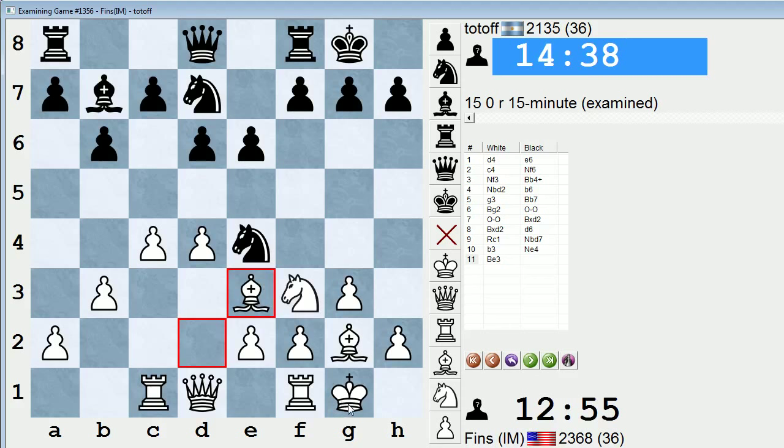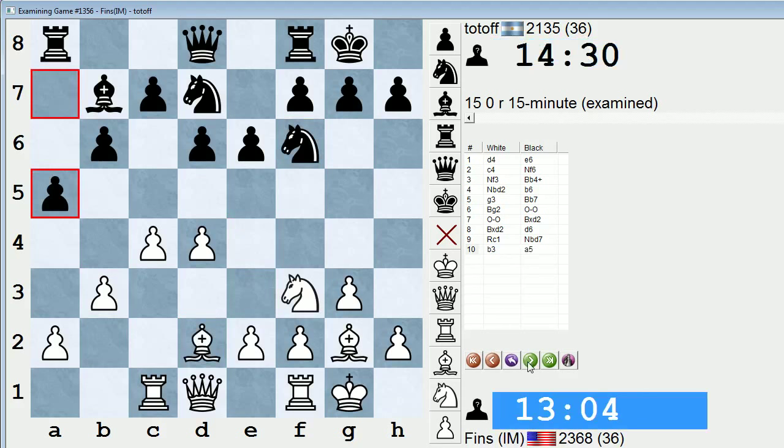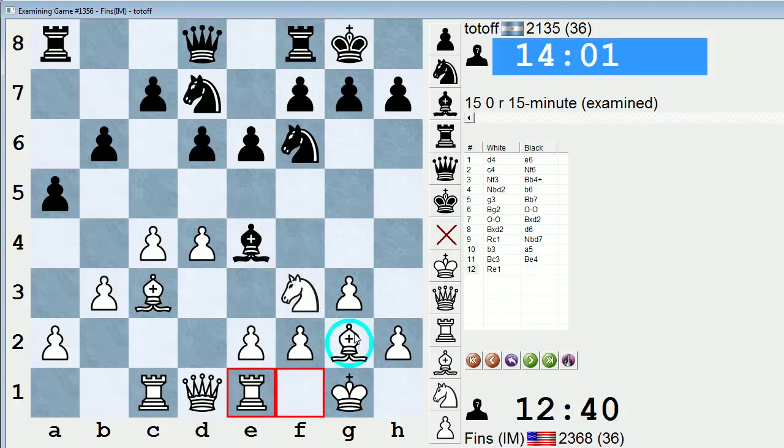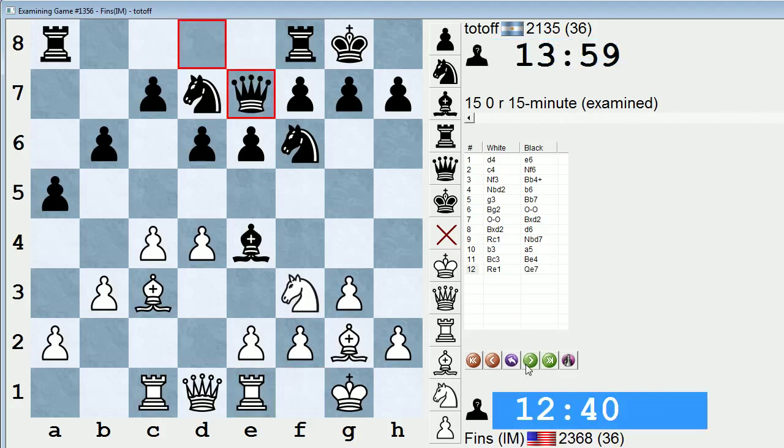A5, bishop c3, and then bishop e4 — yeah, blockading with a piece. But as I said, I think white has a clear-cut plan against this, which I illustrated in the game: rook e1, then move the bishop to h3 or f1, move the knight, and then push e4. That's the plan. And I'm sure this position is absolutely acceptable for black still, but I've just seen this strategy work for white on so many occasions. It's never entirely clear to me what black should do about this plan — he's kind of just sitting there and waiting for white to execute it.